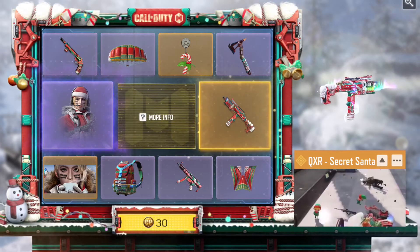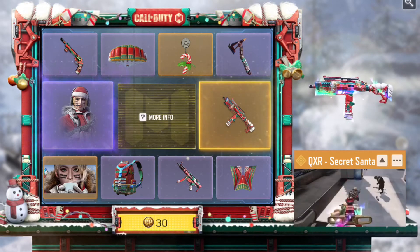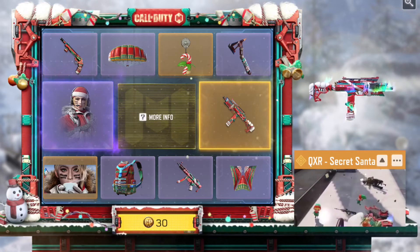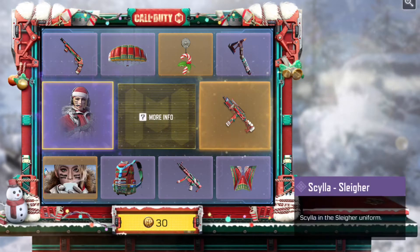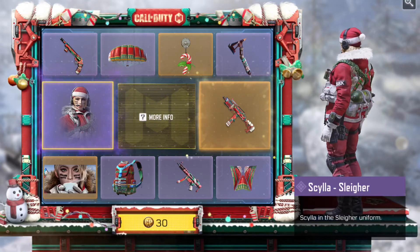The Seasonal Challenge is also available to unlock the QXR for free. I looked at the challenge and it's actually pretty easy — the challenges aren't hard, it's just getting kills with SMGs. It's going to take a little bit of time because it's a decent amount of kills you need to get, but still not a whole lot. We've also got the Scylla Slayer skin in this draw — honestly the skin's not bad, but nothing too crazy.